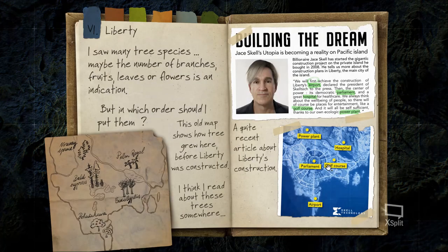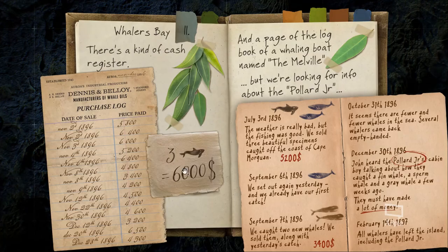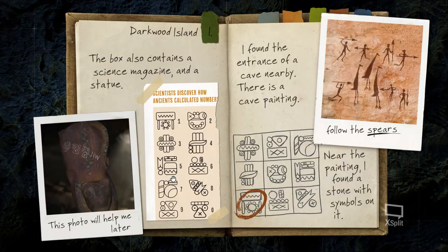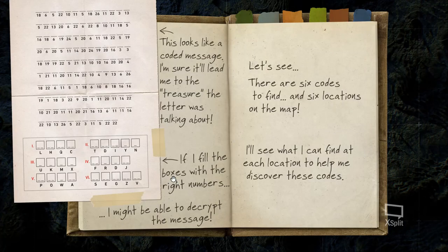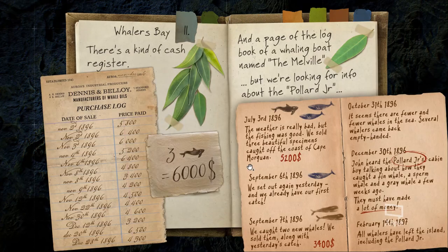The fourth location's tree has leaves to count. Counting all the leaves shown: 1 through 17. The fourth number is 17.